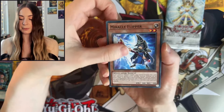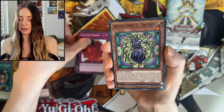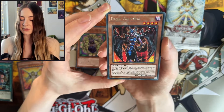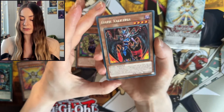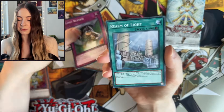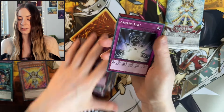Next up we have Miracle Flipper, Summon Limit, Sanguine Swamp, The Fool. Dark Valkyrie — that's still a pretty good one, pretty awesome even though it's only a Rare. I still love the card art of that one, really cool. Limit Reverse, Realm of Light, Reversal of Fate, and Arcana Call.